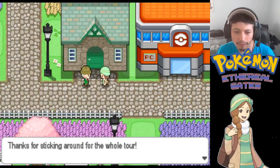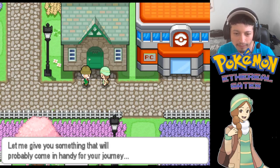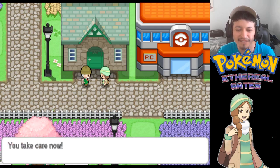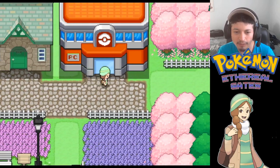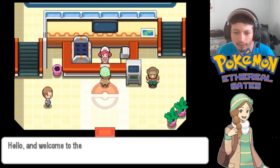The guide rewards us: 'Thanks for sticking around for the whole tour - let me give you something that will probably come in handy for your journey. Some candy and a town map.' Okay, you know how it is. So we got a town map, and let's go ahead and heal our Pokemon.